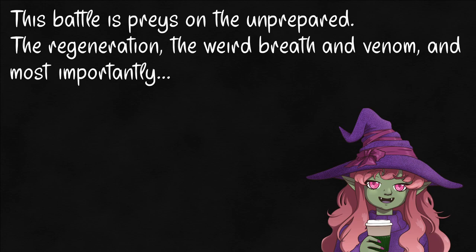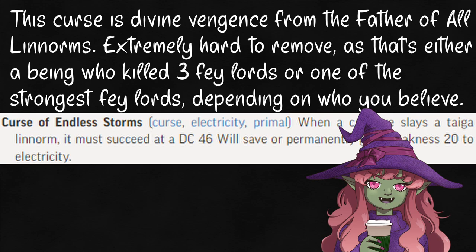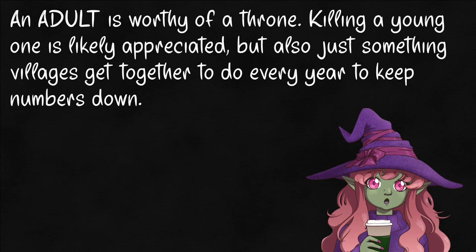If you do manage to stop this level 19 creature - bust out the cold iron to turn off its regeneration, don't let it grab you and fly off - congratulations, you still have to make an extremely difficult Will save. Did you think death could stop an actual legend? Make a save or have fun with your new major permanent weakness to lightning - they always get the last laugh. But in actual good news, in most regions where you find these, beating a full grown Lenorm is claim to a throne. At this point you're nearly max level anyway, just retire.